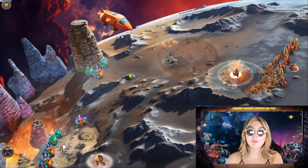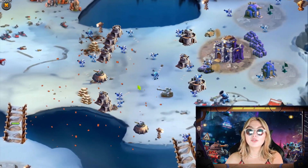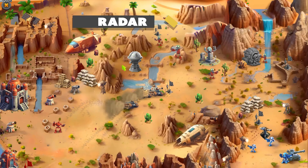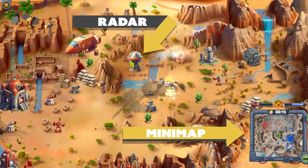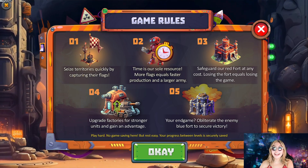This lets you see the big picture and hatch your master plan. To scroll around the map, simply use your W, A, S, and D buttons or arrow keys on your keyboard. To enhance your map navigation, capturing the radar station will unlock the mini-map.